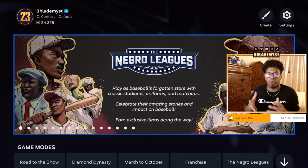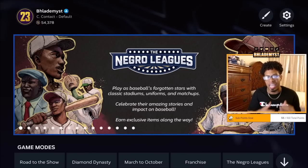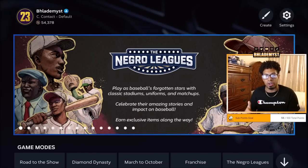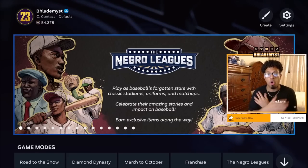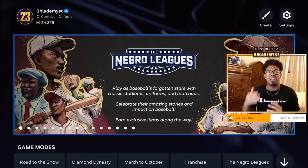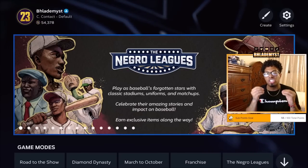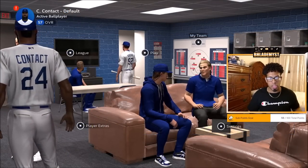Whether you're using a custom ballpark or zero-overall players, you're going to be playing on Beginner difficulty. As your player's attributes get better, he's going to be hitting home runs or extra base hits no matter who is pitching to him or where he plays. It is not necessary — just head straight into Road to the Show.